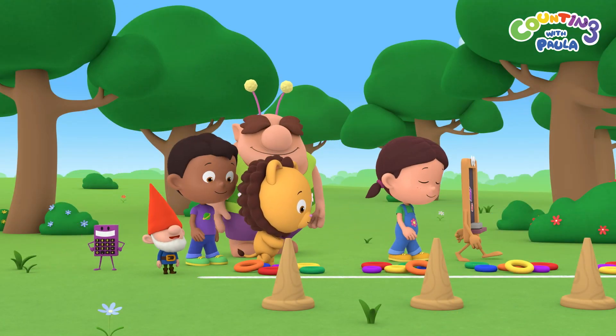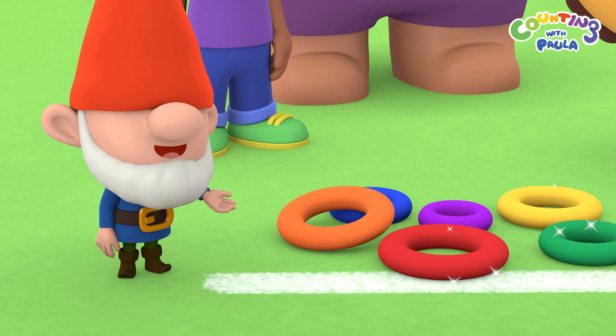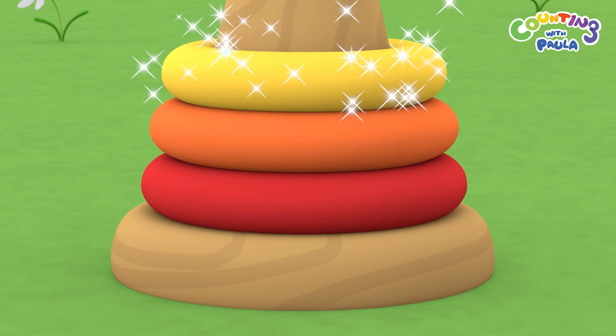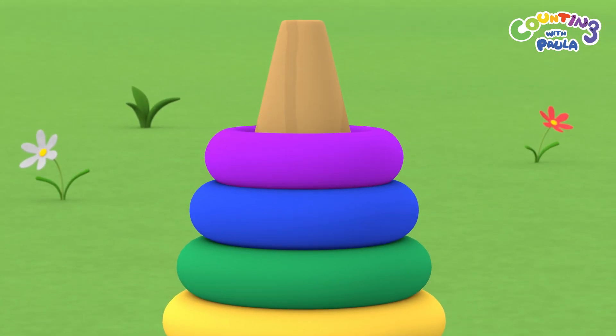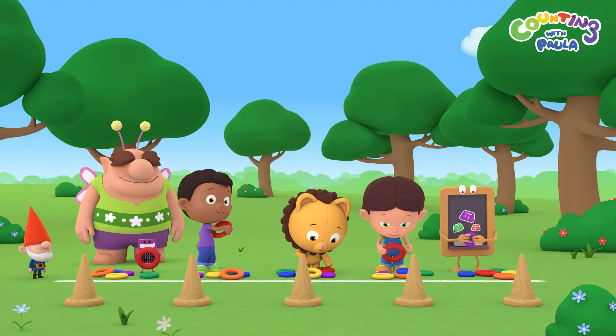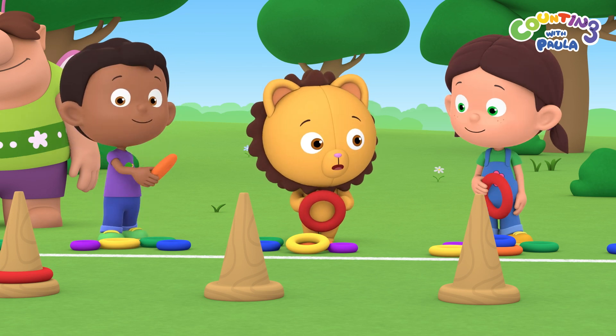For this game, you have to stand behind the line and throw your rings onto the cone. The largest ring should be at the bottom and the smallest on top. That's it. This is going to be easy. It looks difficult, Paula.